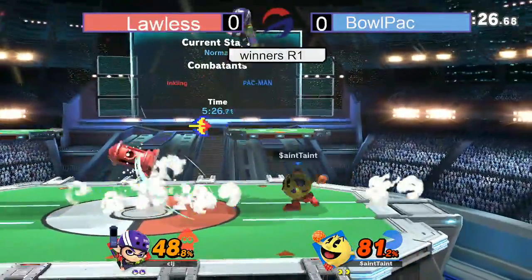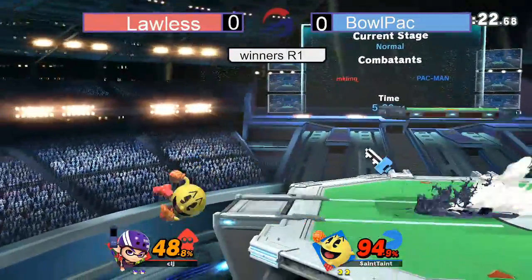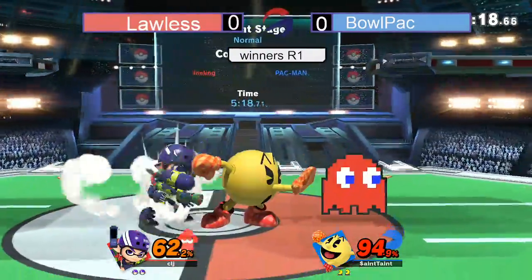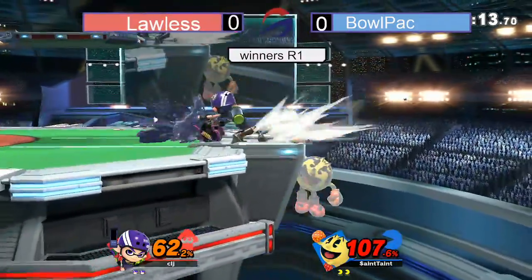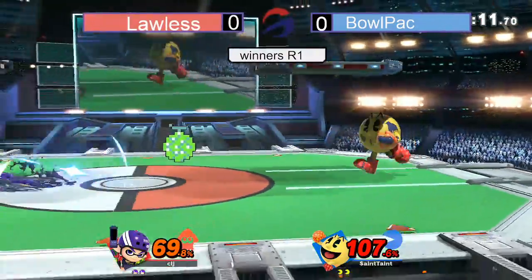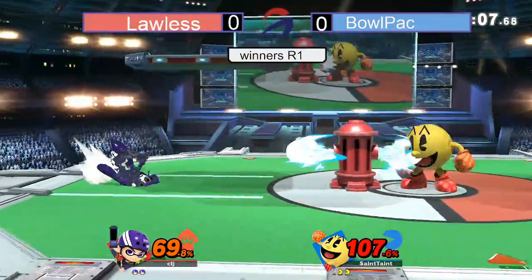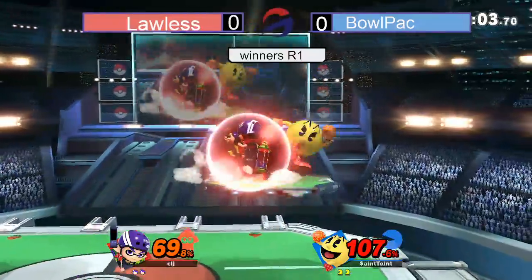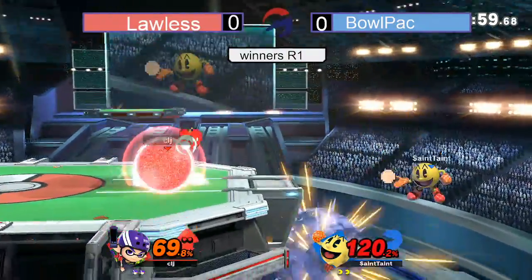Here comes the ink. Not quite going to find anything. Hydrant goes down. Swaps it into the key. Lawless dodges that, though. Doesn't quite find that down-Smash in time. Missed F-Smash as well from Bullpack on that air dodge. Lawless trying to find a ledge trap. Here comes the melon very slowly — not quite going to get there. Hydrant looking pretty low, going down. Both players just trying to grab percent when they can.